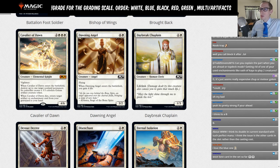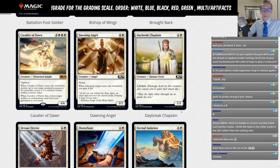Dawning Angel: four and a white, 3/2 flyer. When it enters the battlefield you gain four life. Five mana for a 3/2 flyer with life gain — just a Limited card. Daybreak Chaplain, a reprint, is a two-mana 1/3 lifelinker — also just a Limited card.